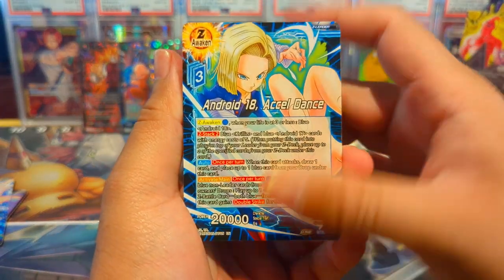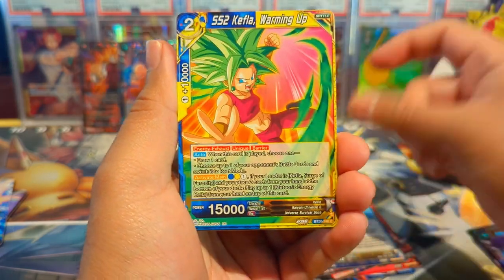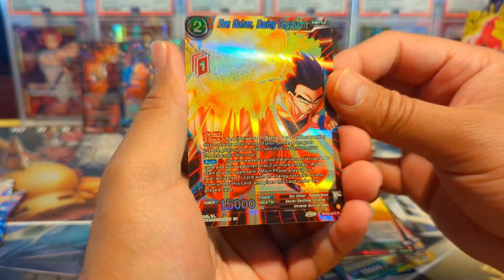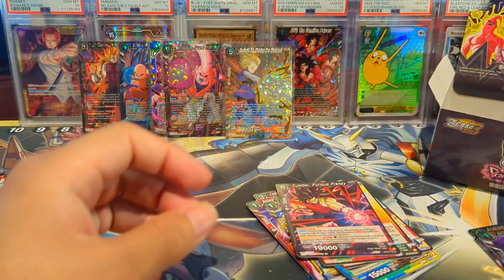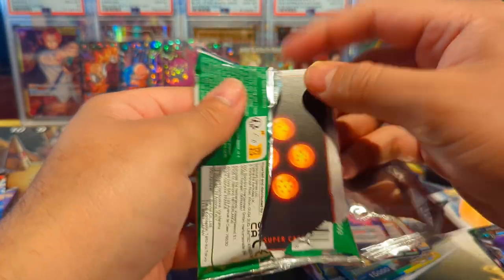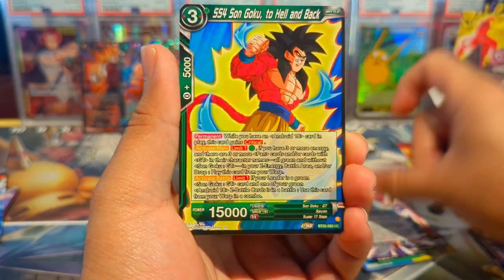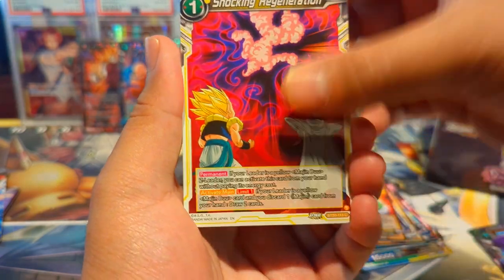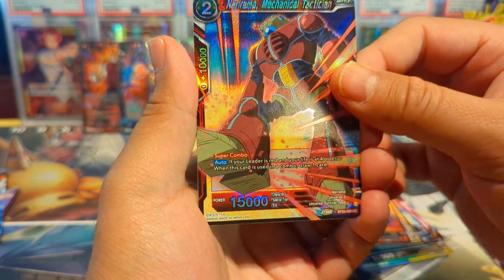We have Android 18, Goku and Vegeta, Frieza, Cooler — the boys and the other boys back to back. We have Son Gohan Daring Onslaught looking tight in the reverse rare foil, and a Cumber Furious Frenzy. That's a great time to mention — be sure to subscribe, we're on our way to 500 subs! Share the video, leave a comment, like the video — it goes a long way for the algorithm. The faster we get to 500 subscribers, the faster we can do the 500 subscriber special. We have Nirami and then a Super 17.